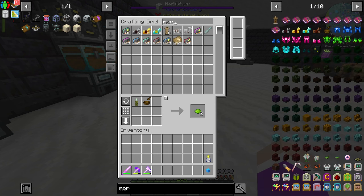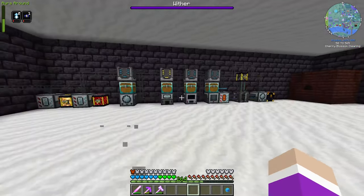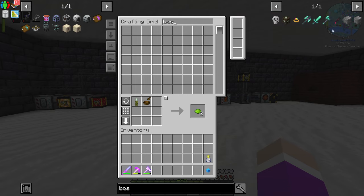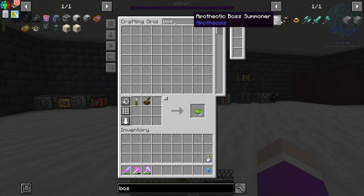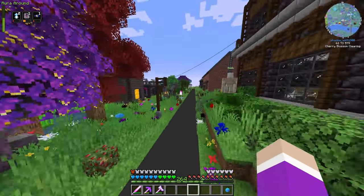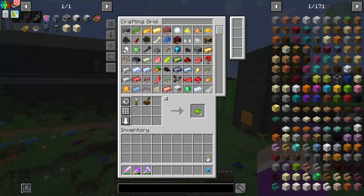Is there a way to hide that boss bar? I don't think so. It doesn't look like we can get rid of the boss bar. A posseotic boss summoner — what the heck is that? That sounds interesting. So that wither bar is going to be on the top of our screen every time he spawns. Eventually we will be putting him in a compact machine, so it will be gone. But we aren't going to do that until we get ourselves an industrial bee. Actually, let's go see if we have enough comb now and see if we can quickly make him.